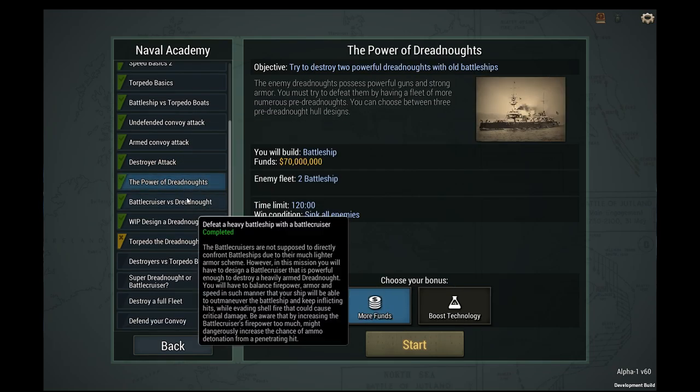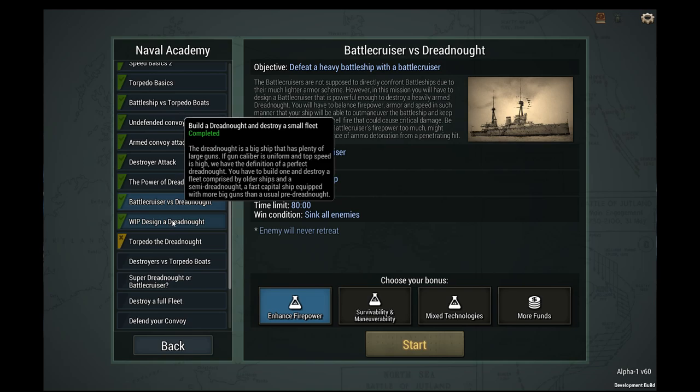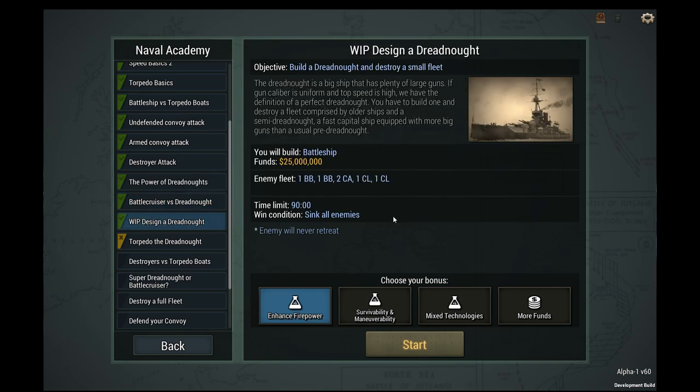That was the Power of Dreadnought and Battlecruiser versus Dreadnought. Wow, that's amazing — we just walked through those. Our work in progress: Design a Dreadnought, build a Dreadnought, and destroy a small fleet of two battleships, two heavy cruisers, and two light cruisers. Dreadnought is a big ship that has plenty of large guns. We'll read the rest of that next time.